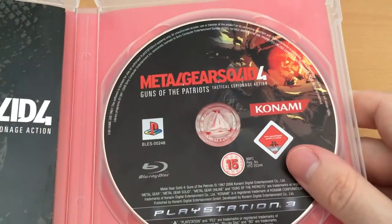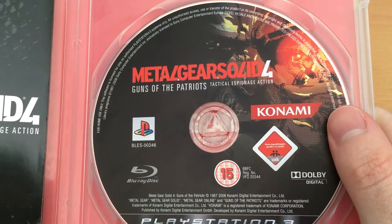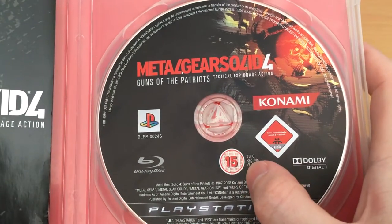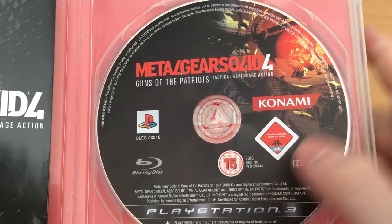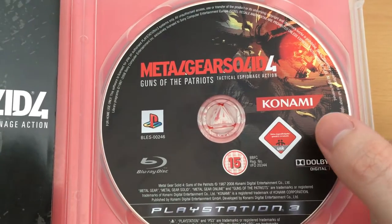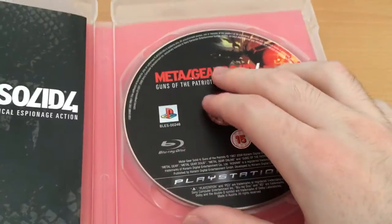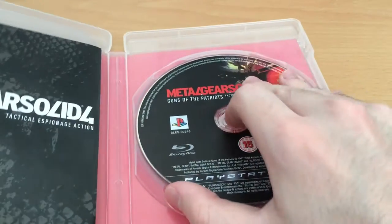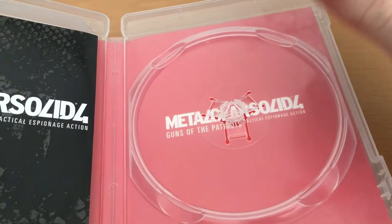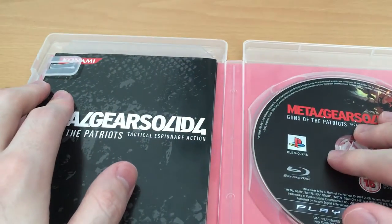Inside here we have the Metal Gear Solid 4 disc, and you can get a bit of a better look at the artwork free of reflections — that looks very nice. You can actually see this is a UK version of the game disc, I should say. Australians tend to be lazy like that, but you can see that's a UK rating. Behind the disc it just says Metal Gear Solid 4: Guns of the Patriots, Tactical Espionage Action, with just a nice red background.